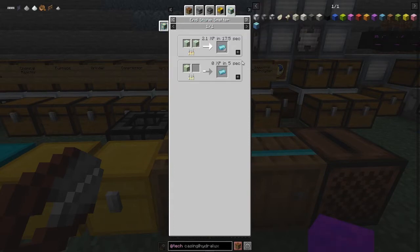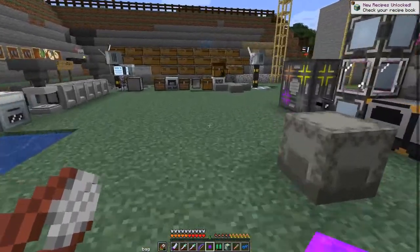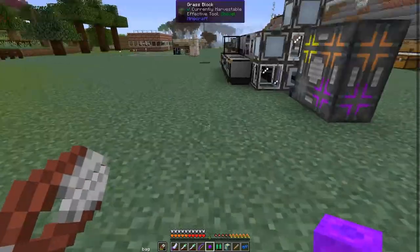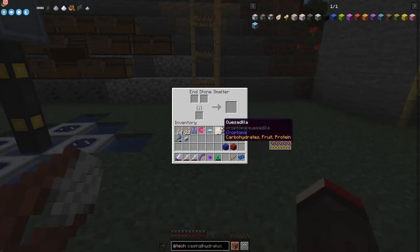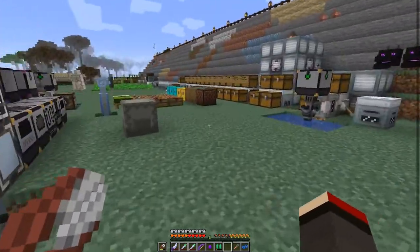You can use two of those ores to produce three talisman ingots. These are equivalent to iron ingots most of the time — almost all the recipes you can do with iron ingots, you can use this talisman ore instead. So I'll make one of these end stone smelters. It's probably a quest reward as well. We can put this down here.